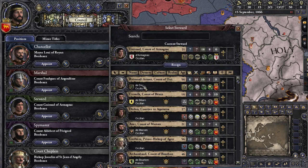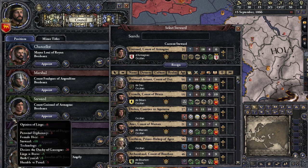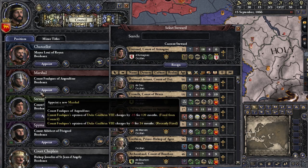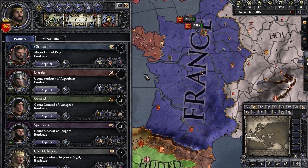That's another reason you might want to appoint a new council member. If you just hover over a lot of stuff in this game, it'll tell you more information, which is really helpful. When you're new to the game, just take it slow and make sure you know what an action will do before you do it.